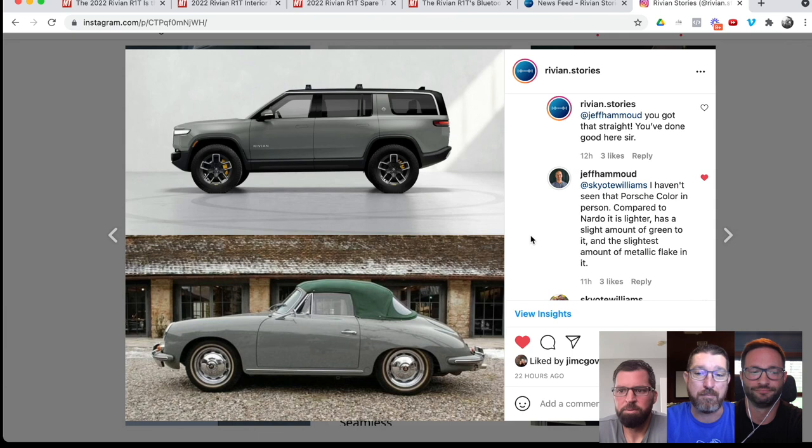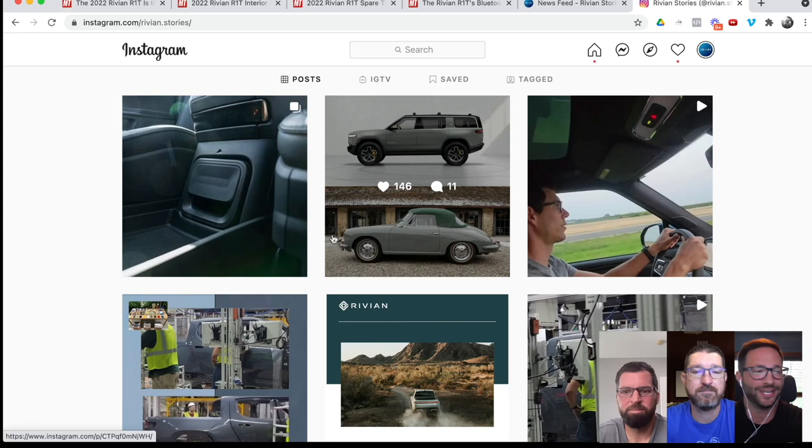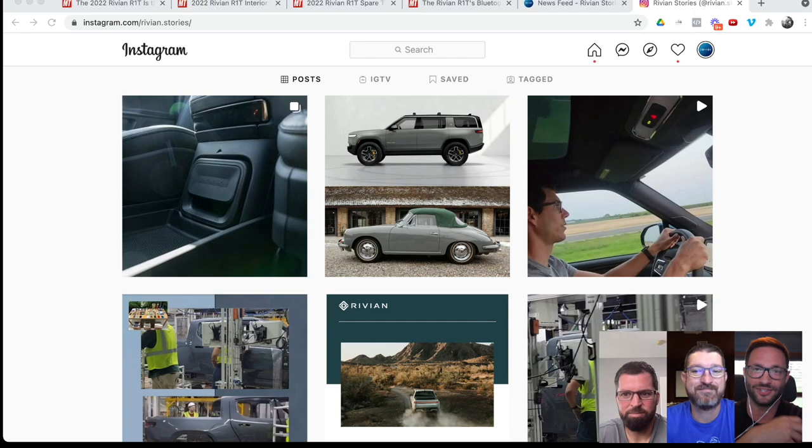To piggyback on that — if you guys remember, early on we did a video about things that give you confidence in Rivian. Honestly, of all the colors I've seen, they've all been super impressive. Limestone is extremely mysterious — no one in the community has seen it, and Jeff is the first person to acknowledge he's even seen it. I feel like Rivian is saving the best for last, because it's my current spec.